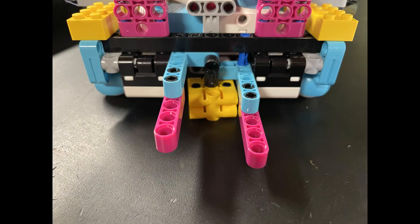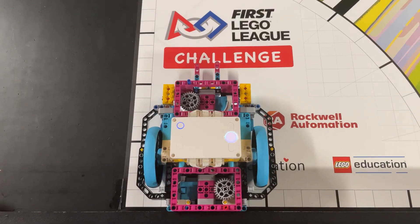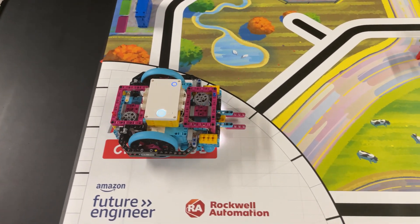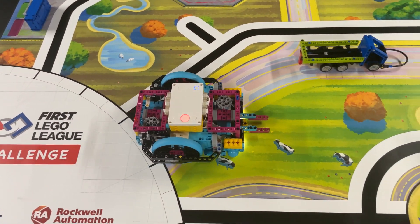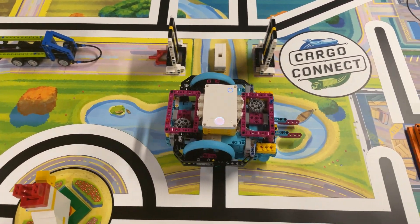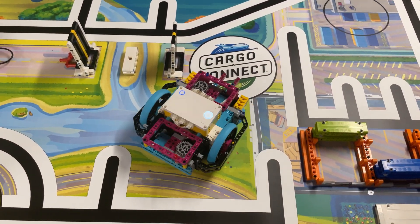To deliver the package, we launch the robot a second time using the same attachment as for Mission 1, Innovation Project Model. You should plan on this delivery portion of the mission towards the end of the match, ideally together with your Innovation Project Model for Mission 1, because you have to wait for the other team to drop their food package into your home area first.